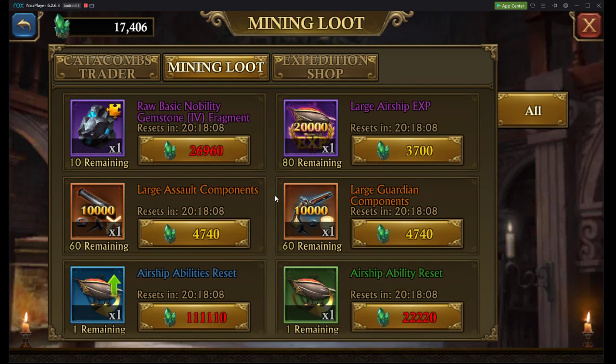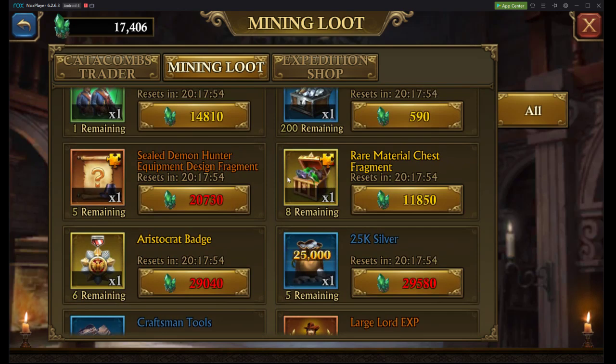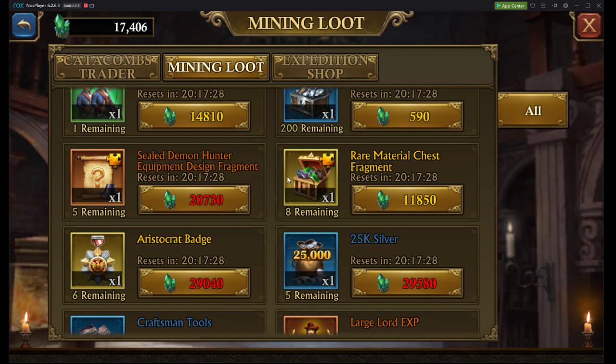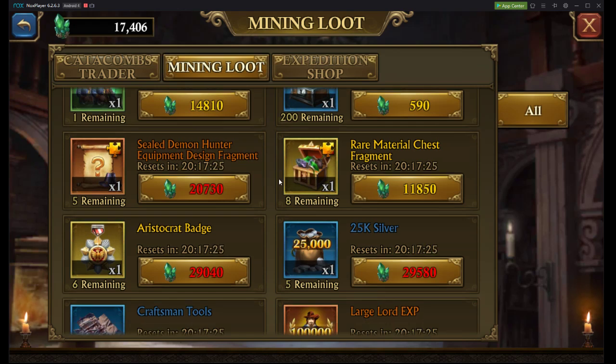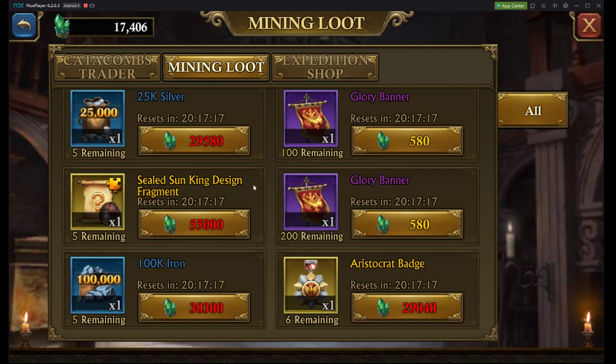Here we go to the mining loop. You can get nobility fragments — one every 10 days — so I'm sure everyone's already been grinding that out. Keep that in mind. There are also rare material chest fragments, which is not great but makes the gold aspect a little cheaper. We're not doing daily deals or spending any money for this account guide, so this is going to be your best place to get these materials, along with gold from events. Same goes for demon hunter design fragments and craftsmen tools — these are long-term grinds, so plan accordingly.